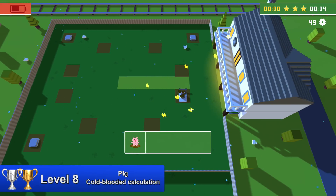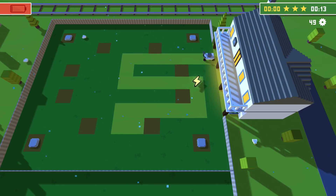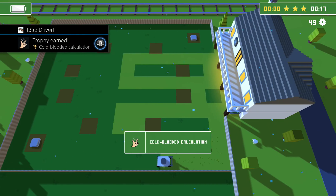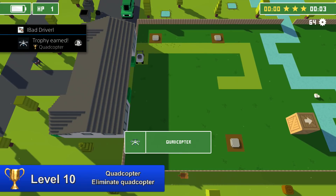In level 8 you can go for another two trophies. The first one is Pick — drive into the mud a total of 20 times. The other trophy is Cold Blooded Calculation — simply keep driving until you have 5% energy left, then pick up the battery.